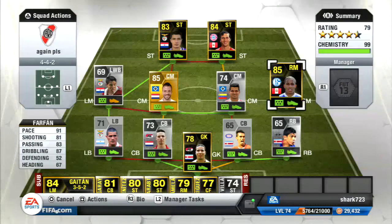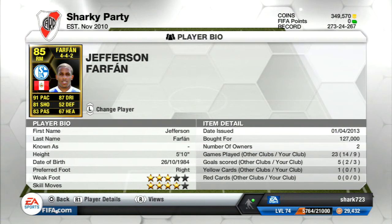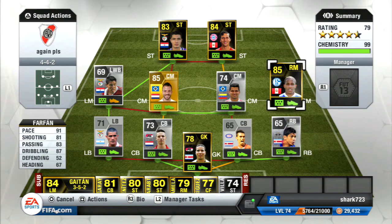Finally, my last midfielder: Inform Farfan — my favourite player of the team. He cost me 127k and plays for Schalke in the Bundesliga, just like Van de Vaart and Rincon. He's got 91 pace, which is real good, as pace is very important in this game; 87 dribbling, 67 heading, 83 passing, and 81 shooting. He scored four goals in nine games — although the game only shows three due to a disconnection thanks to EA's servers. I think it was a bit wasted using him as a right-mid; he can be perfect as a right winger or right forward, as he has some really good shooting stats.